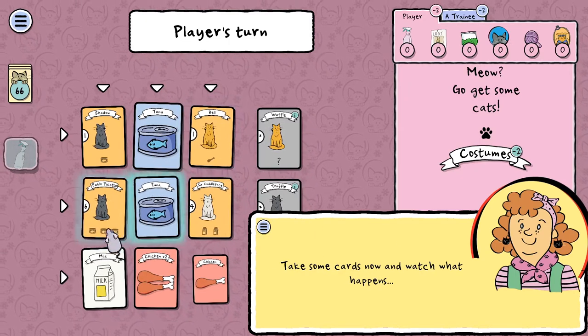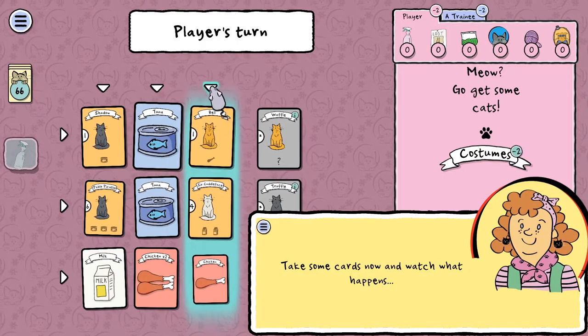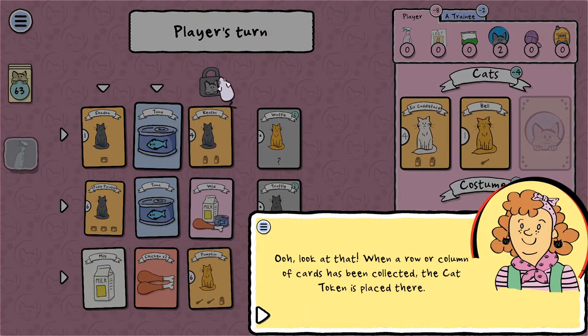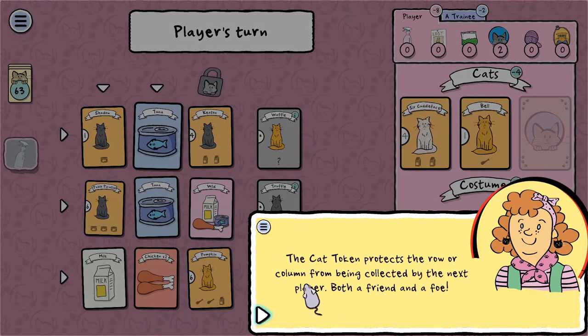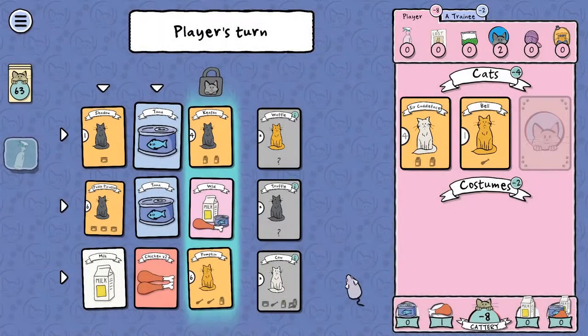So now we're on the last stage. We'll get a couple of cats and some chicken to feed Belle here. When a row or column of cards has been collected, the cat token is placed there. The cat token protects that row or column from being collected by the next player — both a friend and a foe. Interesting. I am playing against the computer — a trainee.